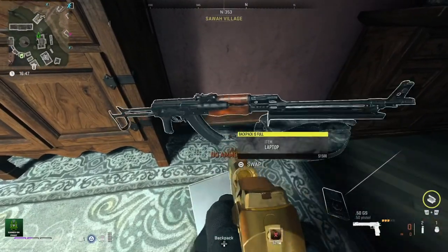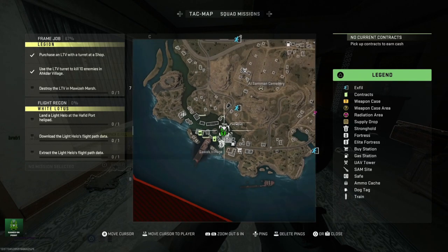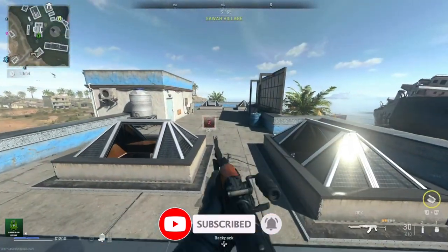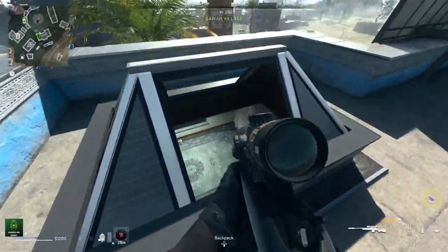Hey guys, Games in Point here at one of the best loot locations in DMZ and also how to get the gold Desert Eagle at the same time. Load into a game of DMZ and head over to the south-west corner of the map near Sawal Village. You will see a flooded area — look for this building on the map and use the ladder on the side to climb to the roof.